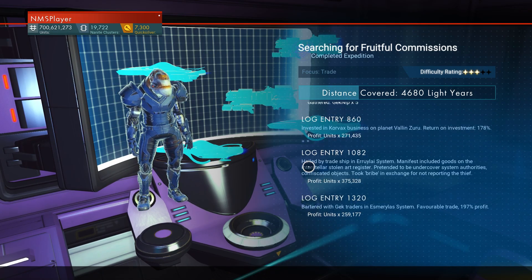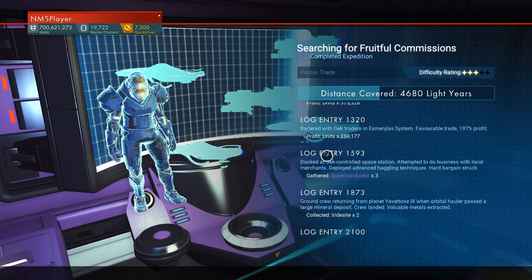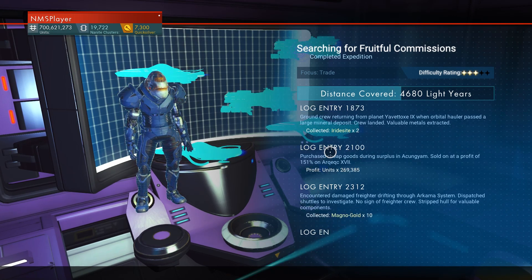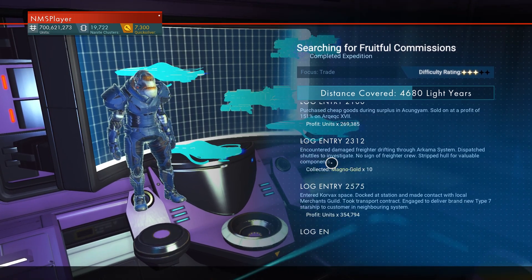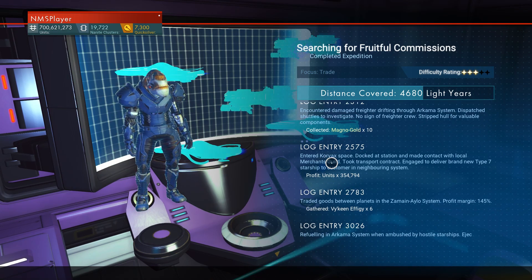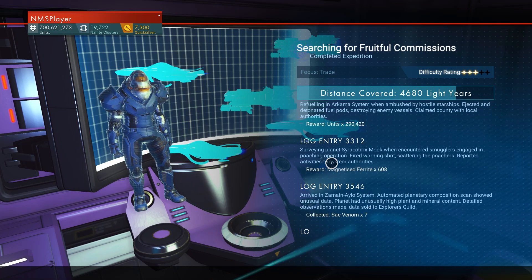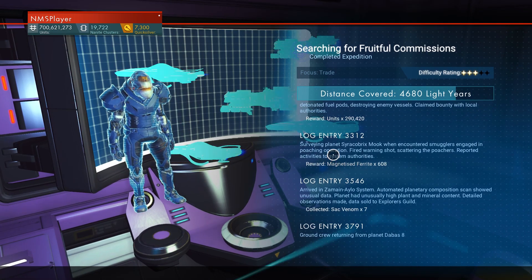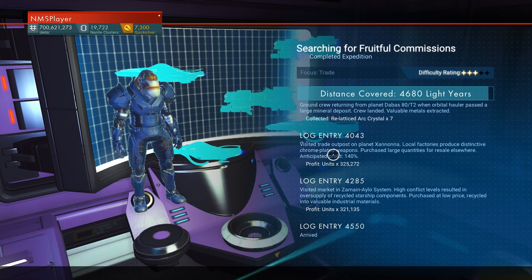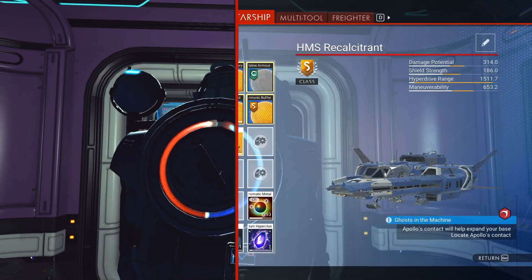Expecting mostly money, but there's some superconductors — that's helpful. Oh, iridescite and superconductors, that's a winner, and 10 magna gold! I'm actually kind of surprised that there's room in the cargo for all of this. Boy, that's a lot of magnetized ferrite.